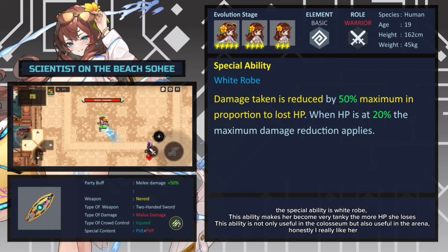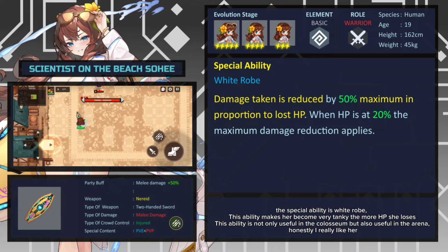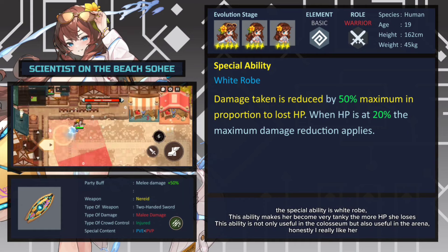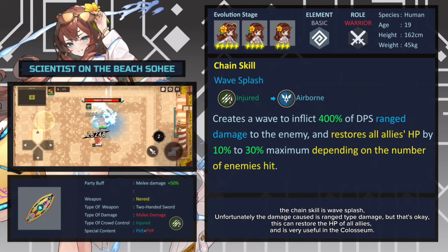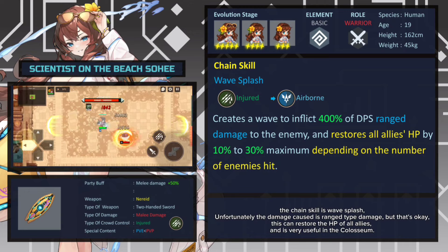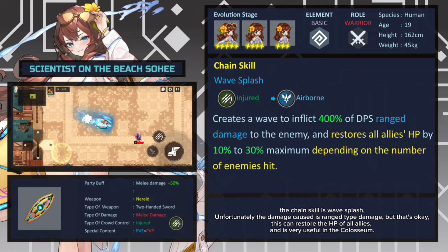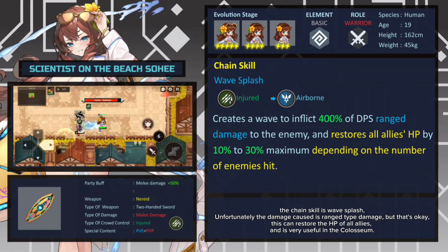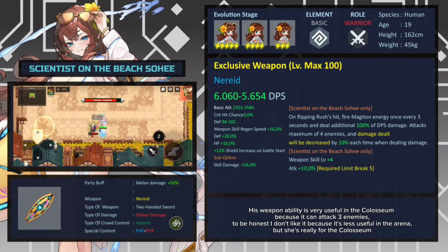Her special ability is White Row. This ability makes her very tanky the more HP she loses. This ability is not only useful in the coliseum but also useful in the arena — I really like her. The chain skill is Wave Splash. Unfortunately the damage caused is range type damage, but that's okay, because this can restore the HP of all allies and is very useful in the coliseum.